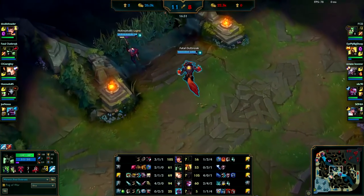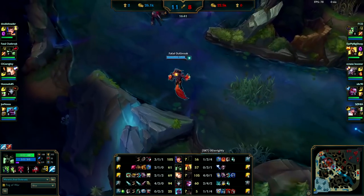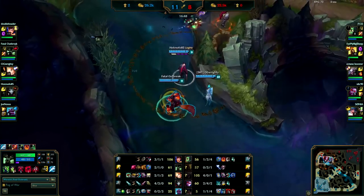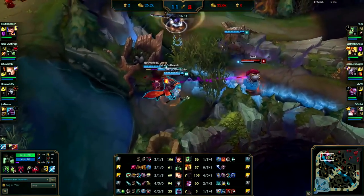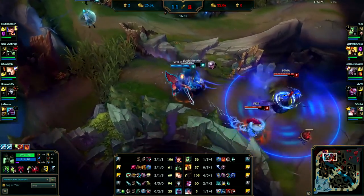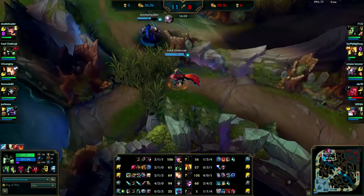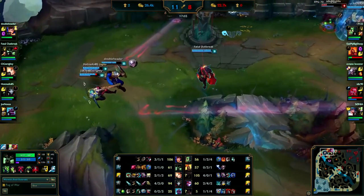Your ultimate isn't up so you really shouldn't be going for a gank right now. Focus on farming and vision whenever your ultimate is down. You use E, you block a little damage. Now that your E is down you don't really have an engage tool since your ultimate is also down. No point chasing them — just back out. You should probably get Herald right now since the enemies are all running away.